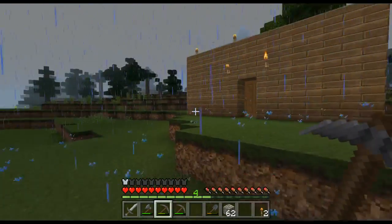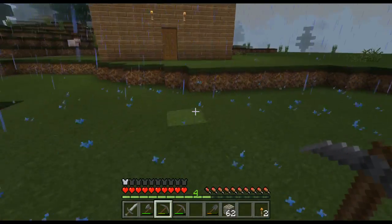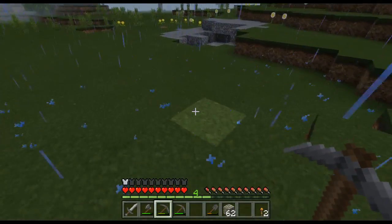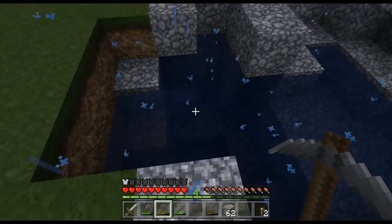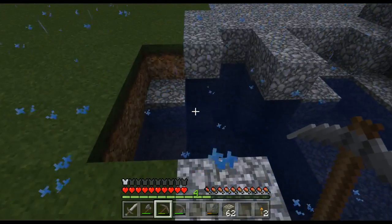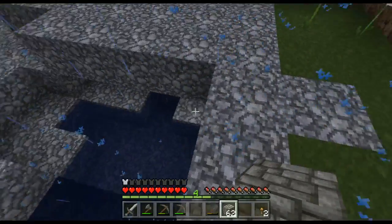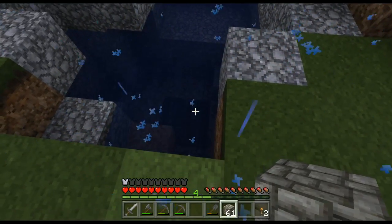Later on in the game we can decide if this is where we want to live, but we'll explore a little bit and see if there's somewhere else we like better. If we do like it here then we'll probably build our house down here and keep that cabin as a little work shed. It's not a bad area but I'm not seeing any mines and that could be a problem — you don't want to have to walk too far. We can make buckets out of iron to deal with water. This area is all gravel, which is really dangerous.